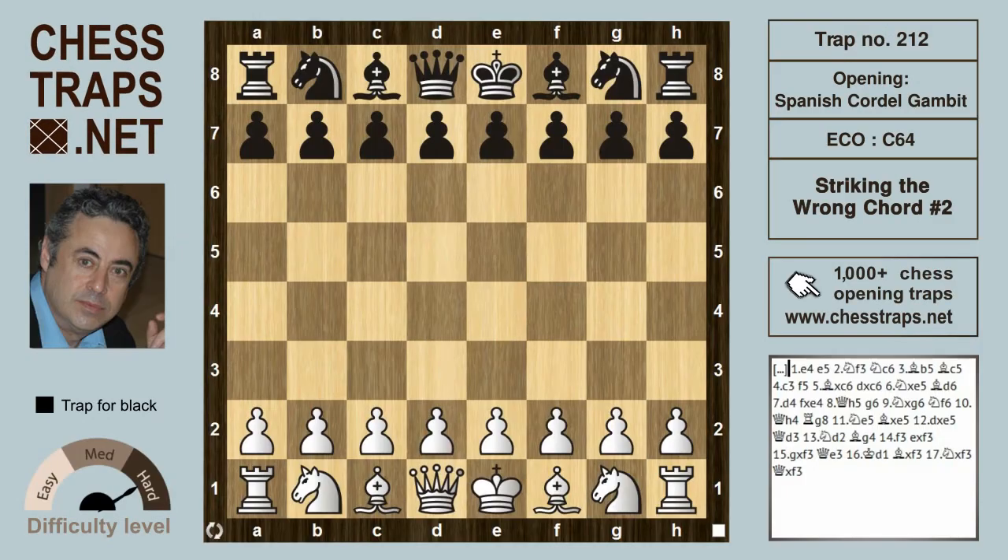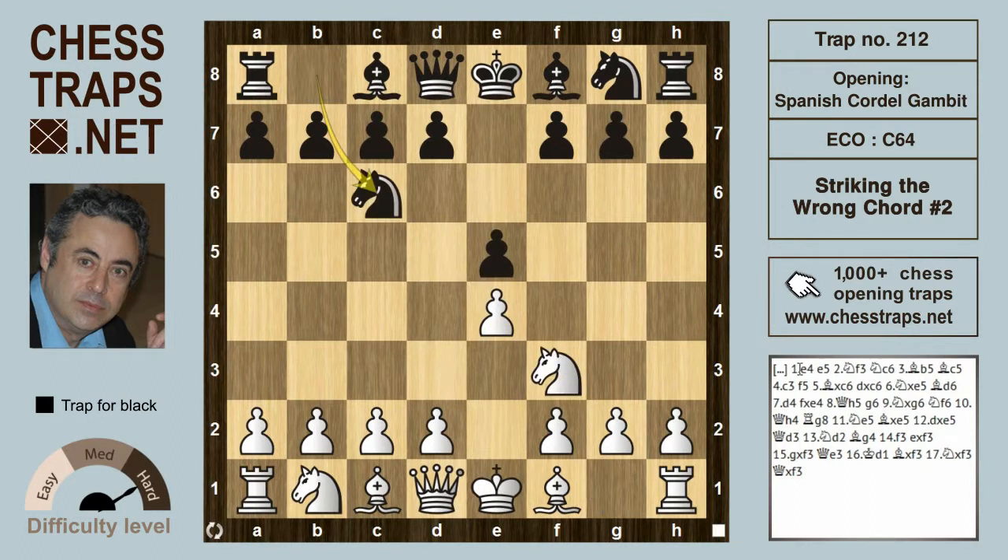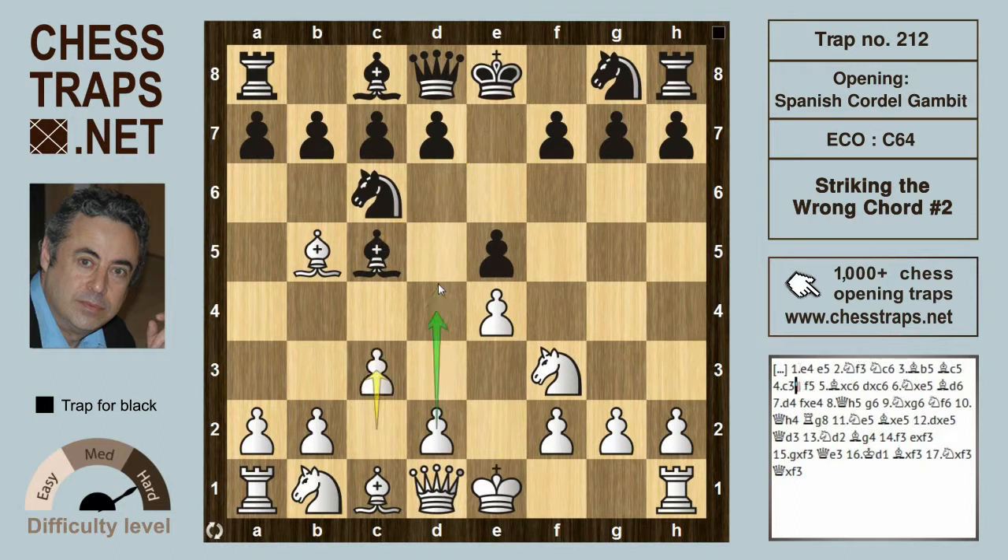Hi there, this is Striking the Wrong Chord number two, in the Cordel Defense of the Spanish — the Ruy Lopez. White opens e4, e5, Knight f3, Knight c6, Bishop b5. In the Cordel Defense, characterized by Bishop to c5, c3 aims to strike at the center, but the Cordel gambit gives up a pawn with f5.